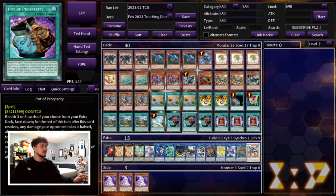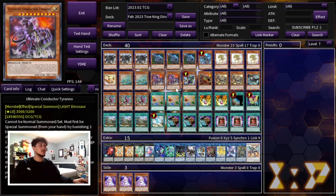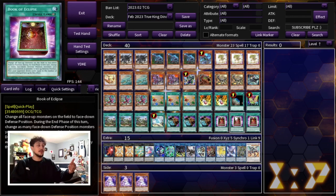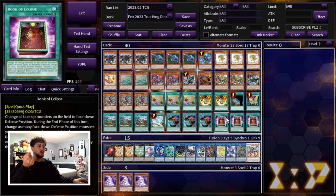We're playing the one Diagram. For consistency we're playing three Pot of Prosperity to get you to any combo piece you need, as well as three Book of Eclipse. Book of Eclipse is something I decided to add even though you're going first — being able to set this is very powerful. On top of that, if you are forced to go second, it helps you break the Koshtur board and it synergizes really well with your Ultimate Conductor Tyreno, because all you have to do is flip all of your opponent's monsters face down. In the Koshtur matchup when they set up the Arise-Heart — which is essentially a Macro Cosmos against you — your monsters aren't going to the graveyard, so you can't summon your Conductor Tyreno. Book of Eclipse helps cover that scenario.